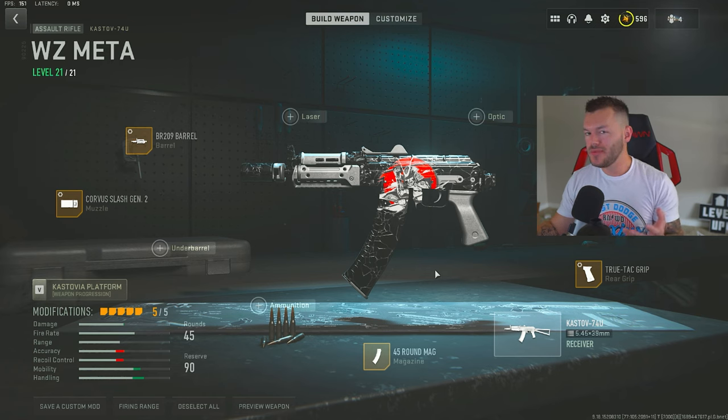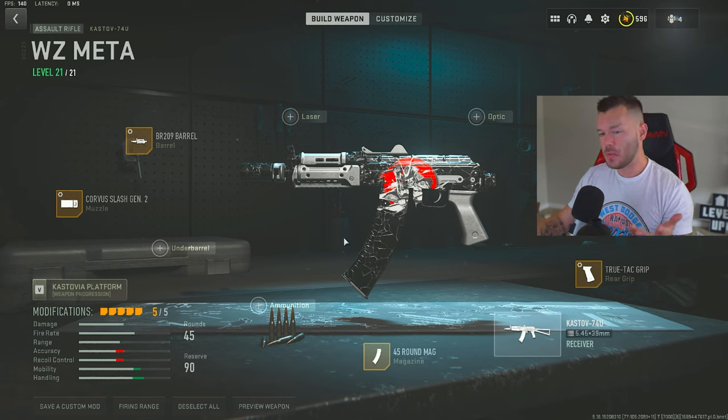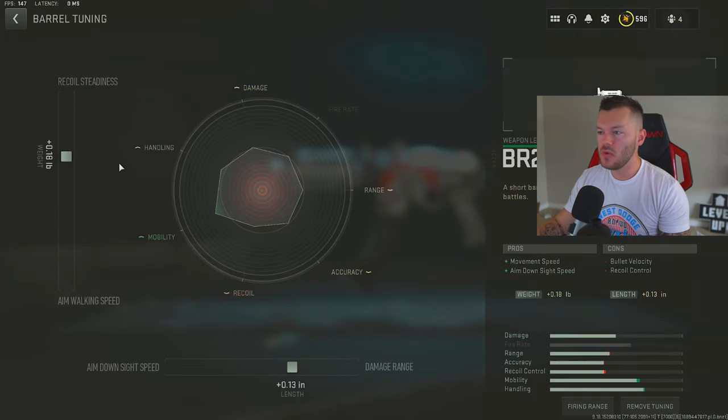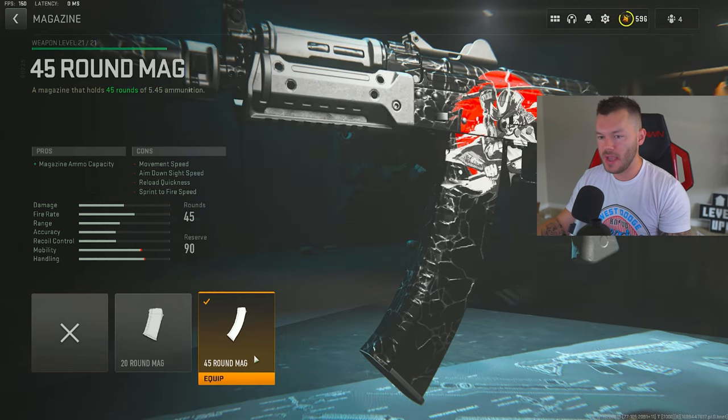Next up, the Kastov 74U — another AR that doesn't really get used as an AR. It's more like an SMG, similar to the AK-74U, and that's what I've built it for. Very close-range — run this as an SMG or sniper support, not as an actual AR. First, the Corvus Slash Gen 2, maxed out for recoil smoothness and plus 0.40, helping recoil steadiness and muzzle flash concealment. Then the BR209 barrel for movement speed and aim down sight speed, tuned plus 0.18 and plus 0.13.